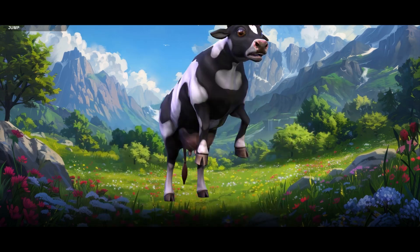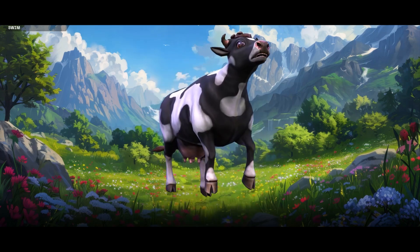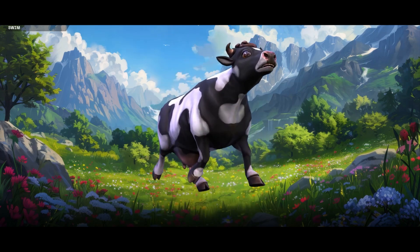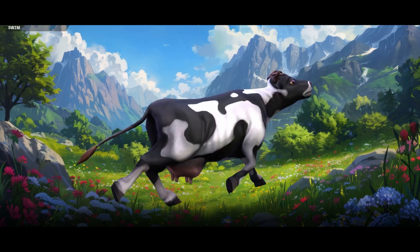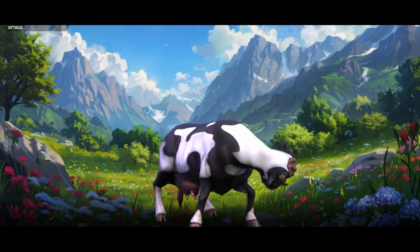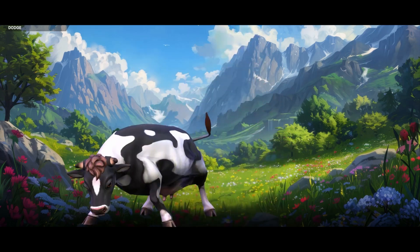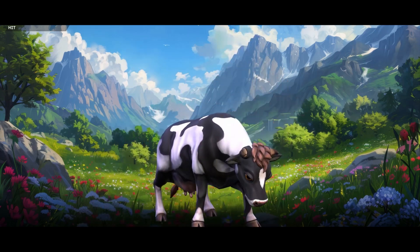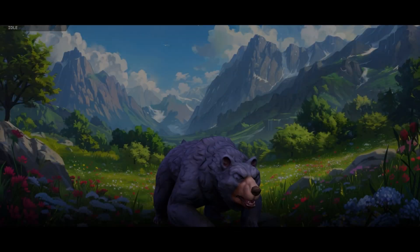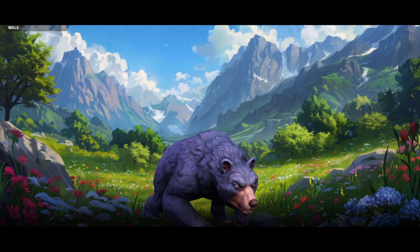Within this you get 21 characters and 26 skeletal meshes with 100 blueprints. All characters are scaled to the Epic skeleton and rigged and animated. The characters include: bat, bear, boar, cat, chicken, cow, crocodile, eagle, goat, hermit crab, pig, sheep, small dinosaur, snail, snake, spider, tiger, toad, turtle, wasp, and wolf.